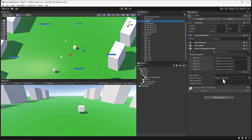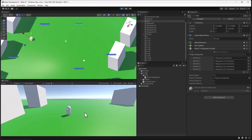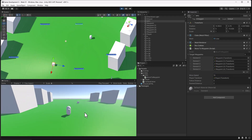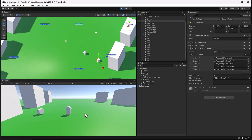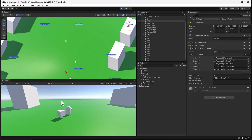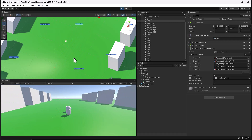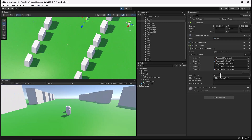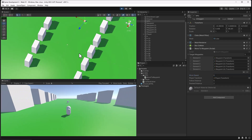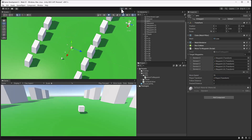Let's grab our NPC and make its movement speed maybe 10 — there we go, so it's moving pretty quick. I just want to show you that it'll actually go to the closest waypoint, and now it's following me. Let's make this 6 — now I should be able to get away from it, and now it's returning to that nearest waypoint. So that's what we did last time.